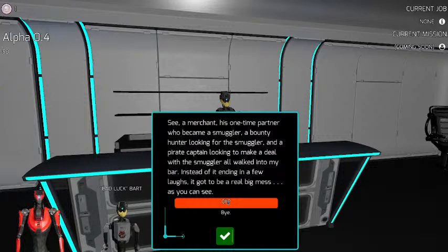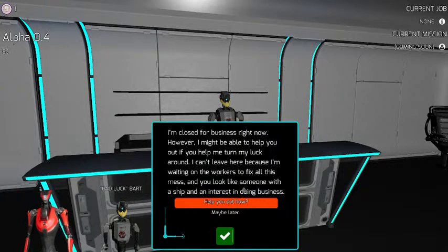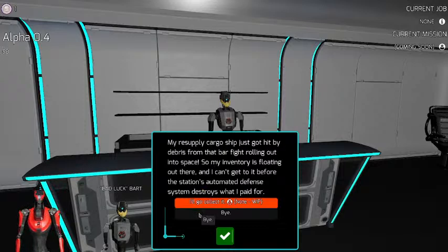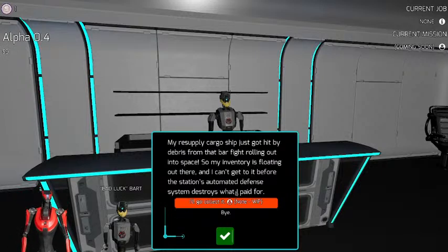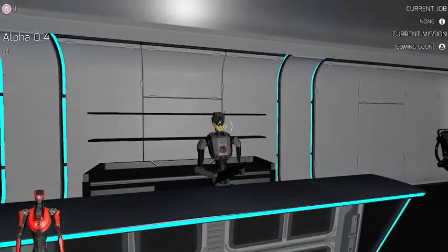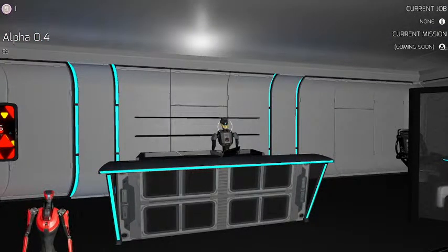This is navigable with both gamepad and mouse keyboard — you can use the up/down arrows on your keyboard, click with the mouse, or use the D-pad up/down to move between options, then just pick the one you like. You just progress through them by using the check mark. There's a whole story going on — he's closed for business right now, and has some stuff for you to do. Their resupply cargo ship was hit by debris from the bar fight that rolled out into space, so there's inventory floating around. You can't get to it before the station's automated defense system destroys what they paid for — this is an opportunity for the player to go out there and collect that stuff. This mission is still a work in progress, so it's only a placeholder at the moment — a stub.